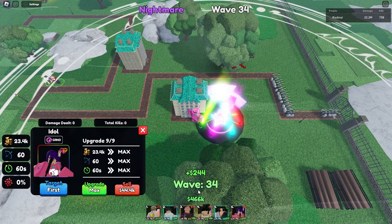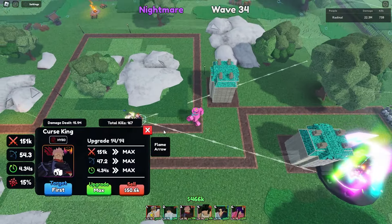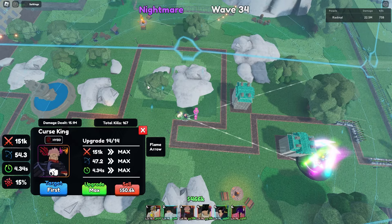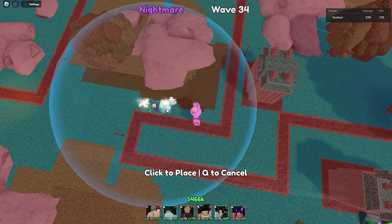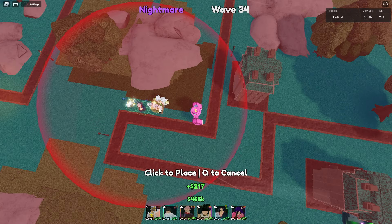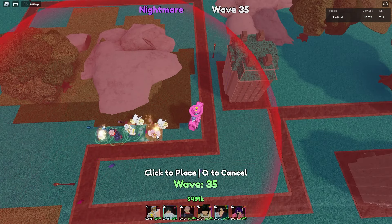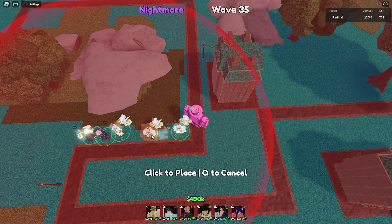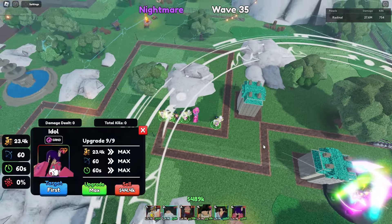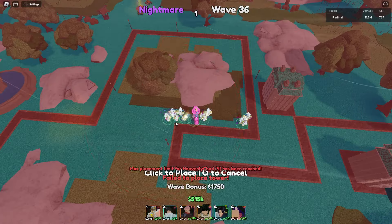Wave 34 — I've got tons of money, I maxed out my Idol and I went ahead and maxed out Sukuna just to deal with errors and any bosses. Sukuna is already placed. We've got Boa down but unupgraded. Let's throw down our first Heavenly Chad — he is a multi-placement unit. We can place one in this corner, another one, and another one here — they're in range of Idol. We've got four Heavenly Chads down.